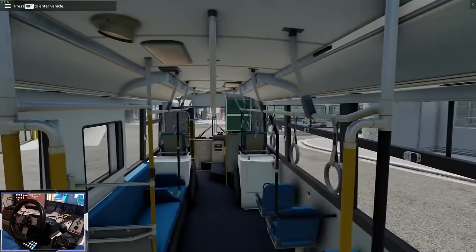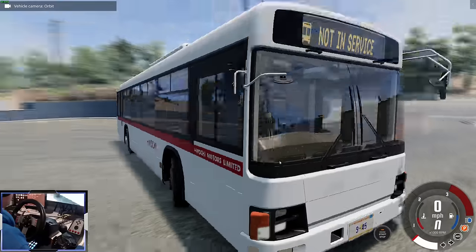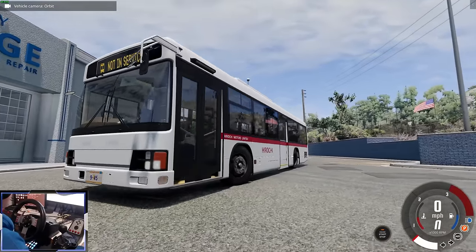We can walk all the way up the bus. We even have air suspension — let's do kneel down. We're kneeling to the left to allow wheelchair passengers to get onto the bus. You can also lower the bus to aid wheelchair passengers.